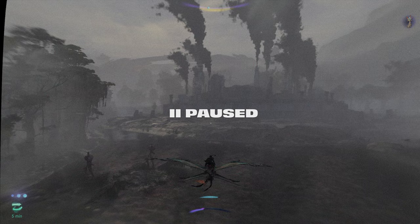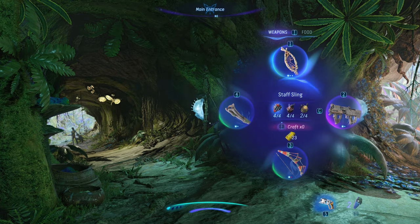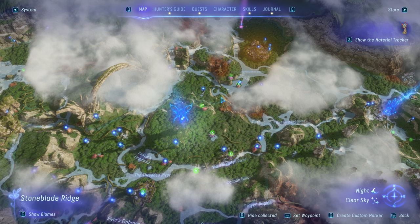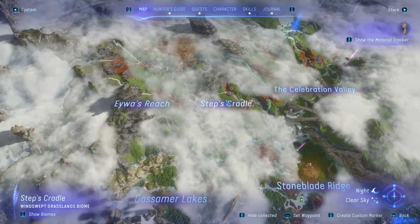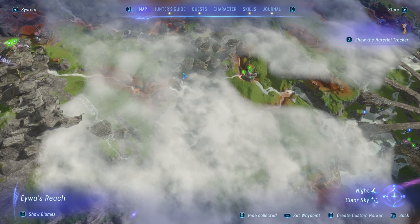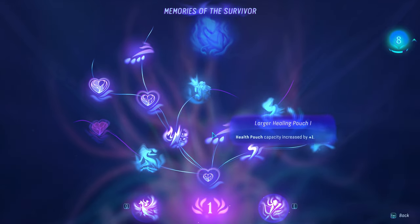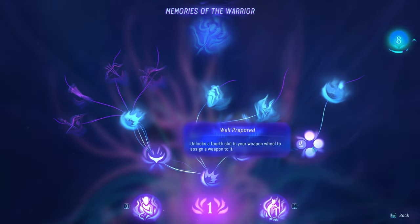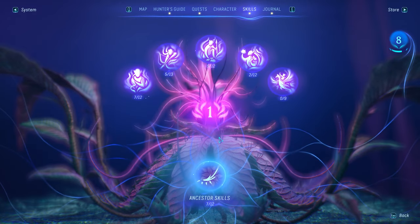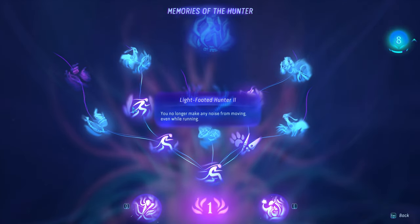Before you storm the base, there are a few things you have to take care of first: cook some food, craft ammo, get some health. Then I went to all the Sarentu grounds I could find to collect any last-minute skill points — I found a little over 10. I invested those in Larger Healing Pouch one and two, Tactical Awareness, Extra Ammo one, Well Prepared, Shadow Hunter, Light-Footed one and two, and Lethal Stalker.